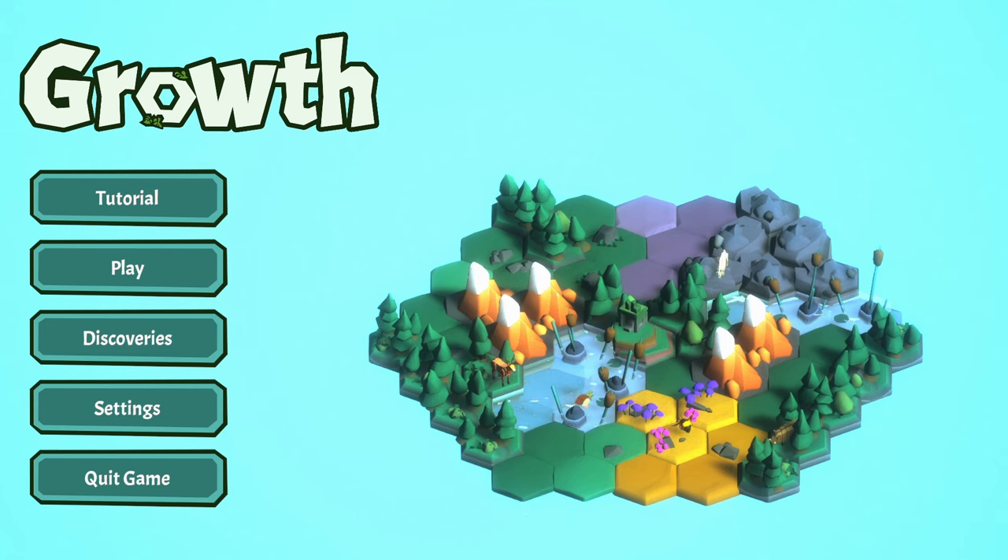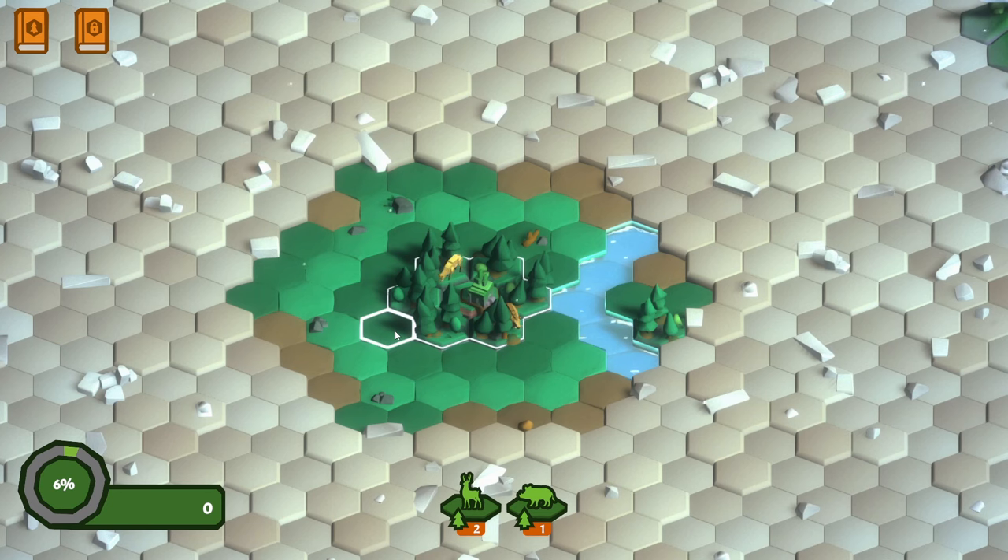As you can see on the menu screen here, it does look very good as well. It's got this sort of very happy, bright art style, which is quite nice. So without any further ado, let's dive in and play some Growth. Here we go - welcome to the world everyone. Right now we don't really know that much about the world, apart from the lovely colourful tiles we can see in front of us.